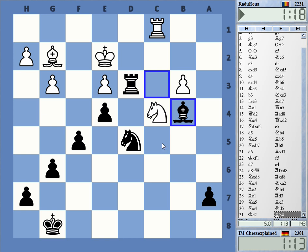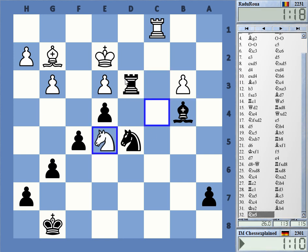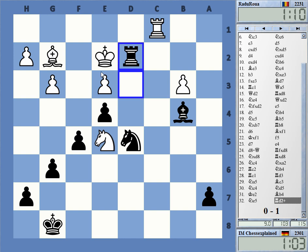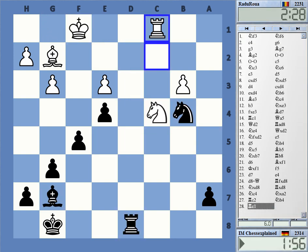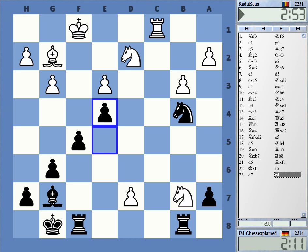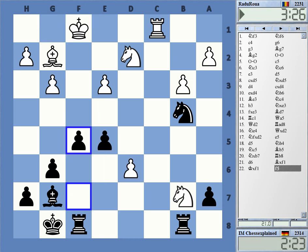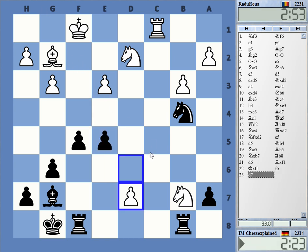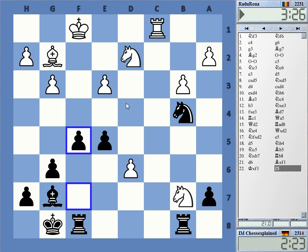Maybe just bishop c5 actually. Wait, this is even stronger — check! Ng3 was strong but this is stronger, just winning everything. King f1, Ng3... yeah. This was a bit strange because I thought I was surprised how quickly he went for this, because after e4 I'm really killing his pieces.